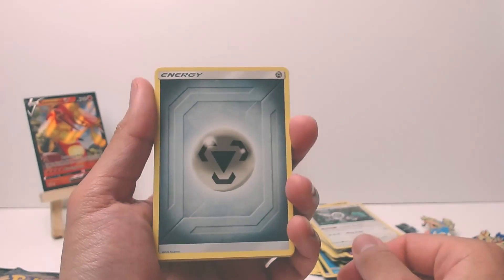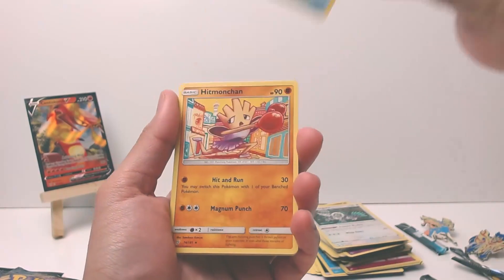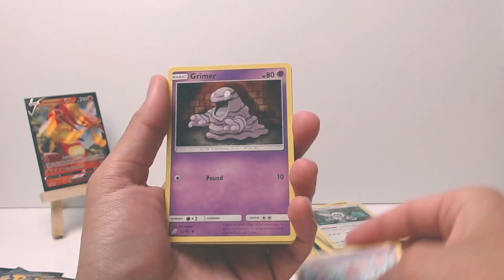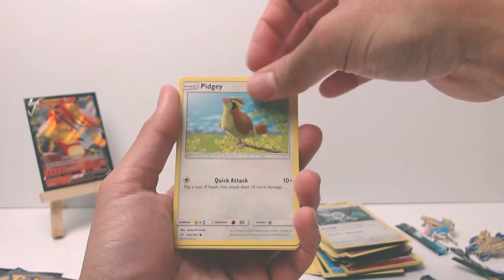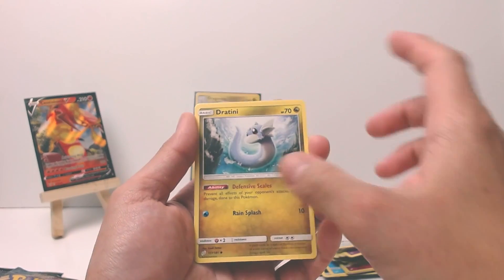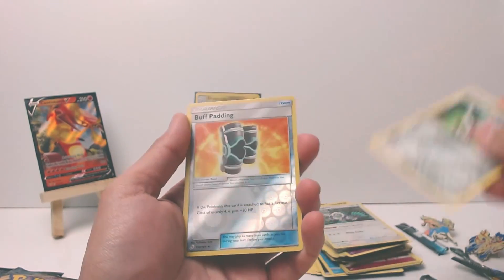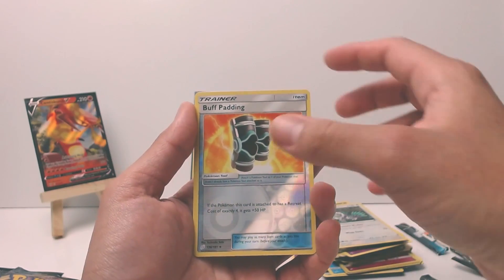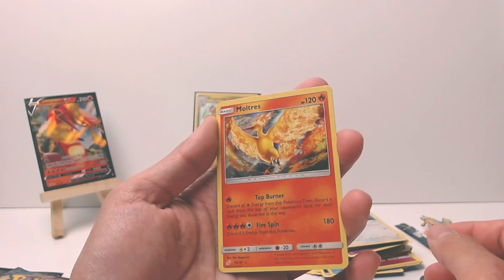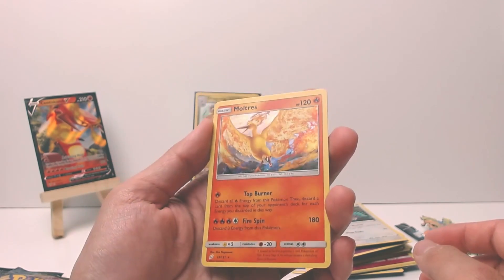Another Team Up. Steel Energy, Rapidash, Electro Charge, Hitmonchan, Tentacool, Grimer, Pidgey, a Dratini - dragon type - a Ponyta. Oh, that's pretty dope artwork. Our reverse is a Buff Padding and our rare in the back - ooh, a Moltres! Our little fire chicken. Yeah, we're gonna have some good eating tonight.